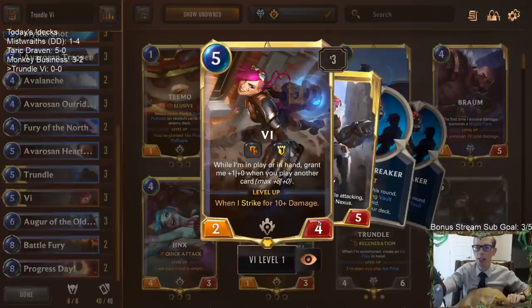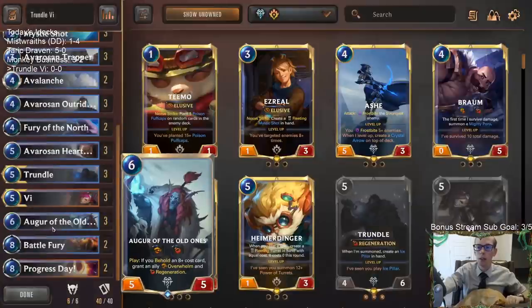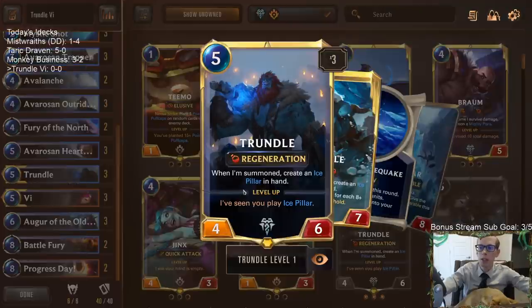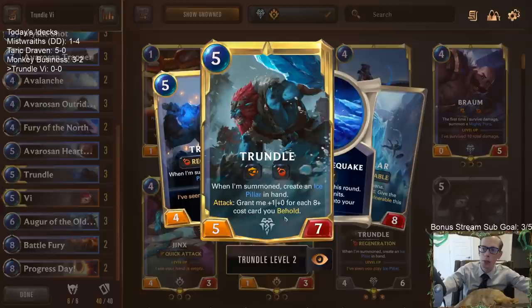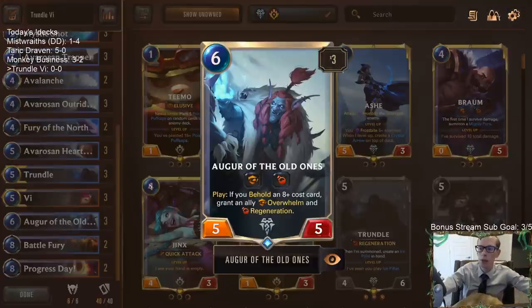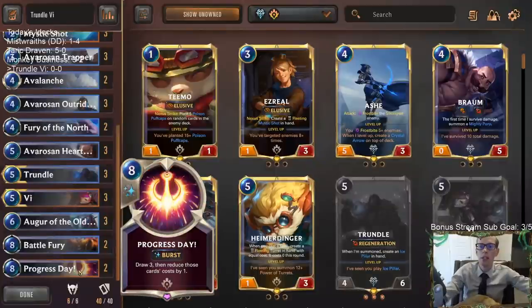With the Regeneration, if we can get Vi to grow really big — like a 10/4 Vi — we'll have the Overwhelm in there too. Trundle gets us the Ice Pillar and also wants us to Behold some 8-plus cost cards, and Augur also wants us to Behold 8-plus cost cards. So we're going to be playing two Battle Fury and two Progress Day for our 8-plus cost cards.